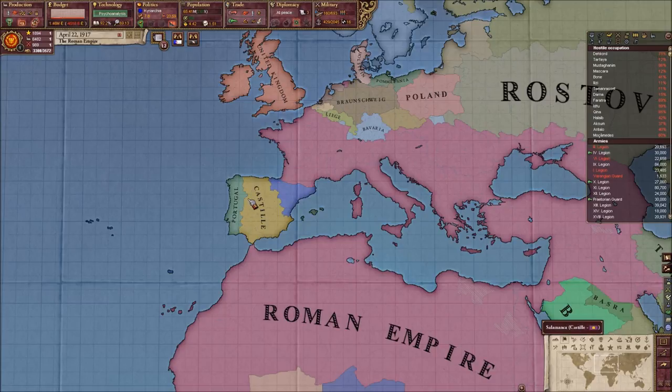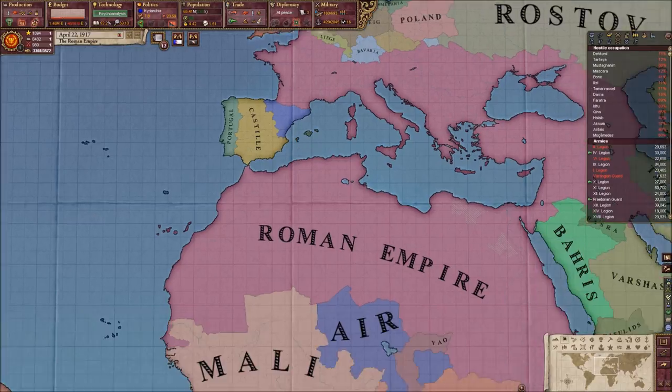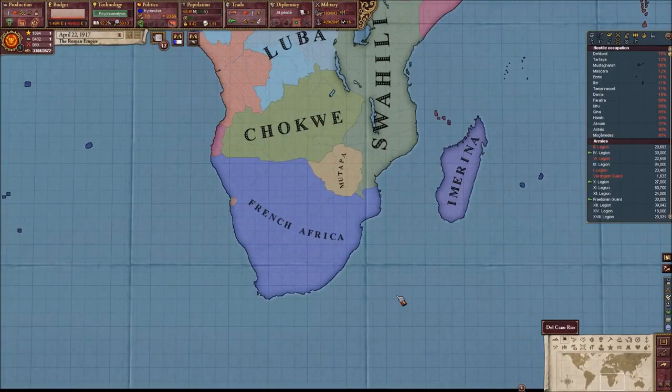I'm really looking forward to a demilitarized zone there and what France can do with it in Hearts of Iron 4. Also, I've given the Castilian colonies to France as well — Castile has been almost completely dismantled and their colonial empire basically destroyed. All of the Castilian South Africa has been given over to French Africa. I could have taken it myself but it would have looked really terrible. Whenever I could make the borders look a little bit nicer, I went for that.